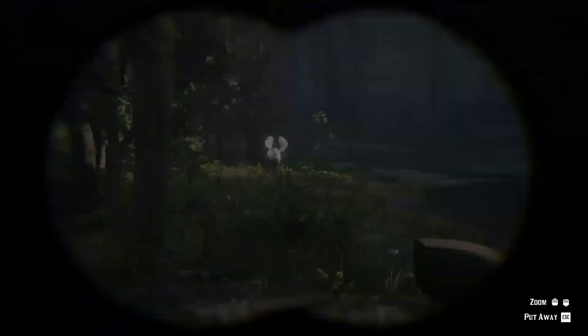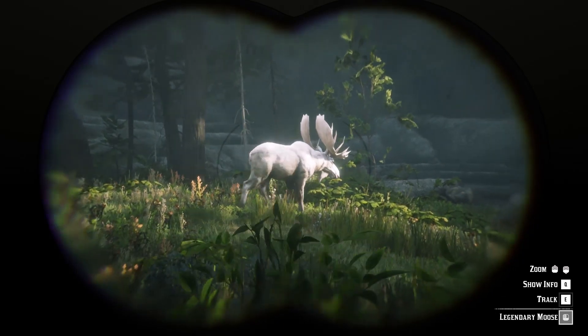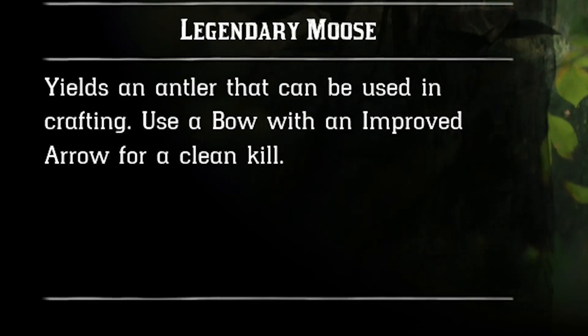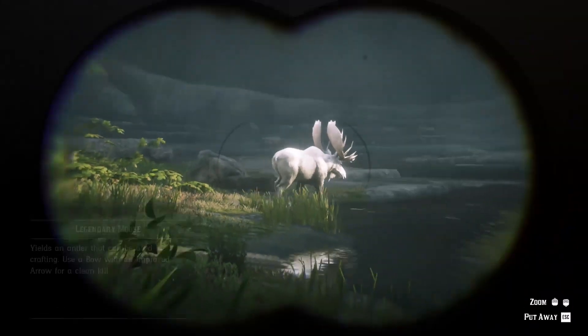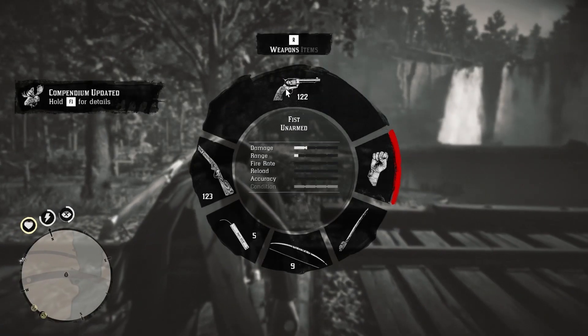At this point, using binoculars you can study the legendary animal to learn some info about it and how to efficiently one-shot it. Reading this info, you will learn that you can use a bow with improved arrows to clean-kill the moose. Since I didn't bring these special arrows with me, I will use normal ones instead.